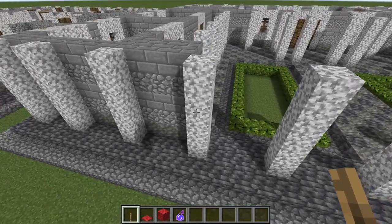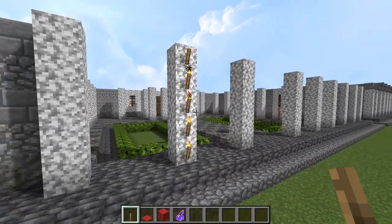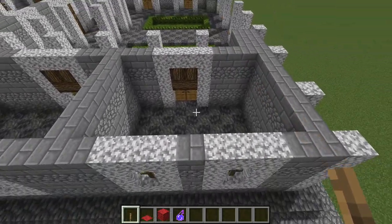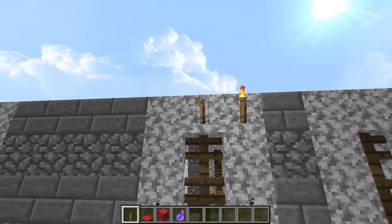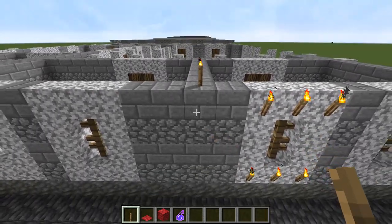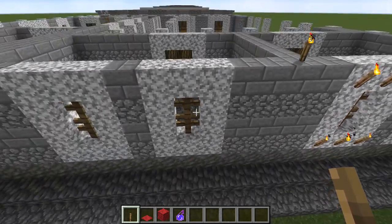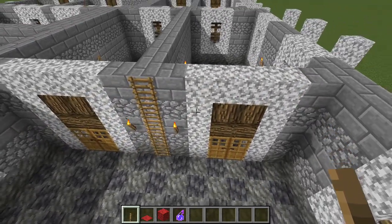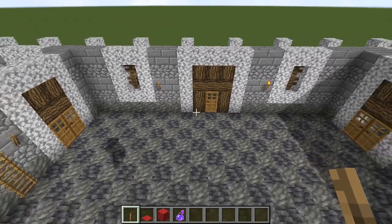Next phase: same deal for all the columns — extend them up another block, that should bring them to a total of five blocks so far. For the window frames though, we're capping them off: put a straight run of diorite on top of those to finish all your windows. On top of the cobblestone, alternate back to stone bricks — we're alternating cobblestone, stone bricks, cobblestone, stone bricks for every window in the building. For all the doors, cap those off with door frames of diorite for the double doors and for the doors in the middle.